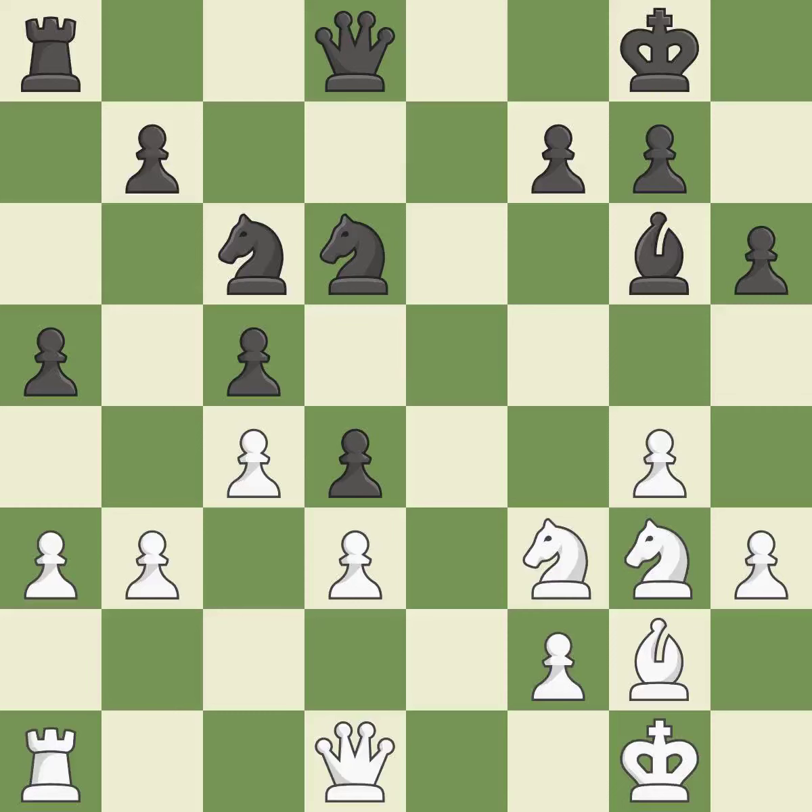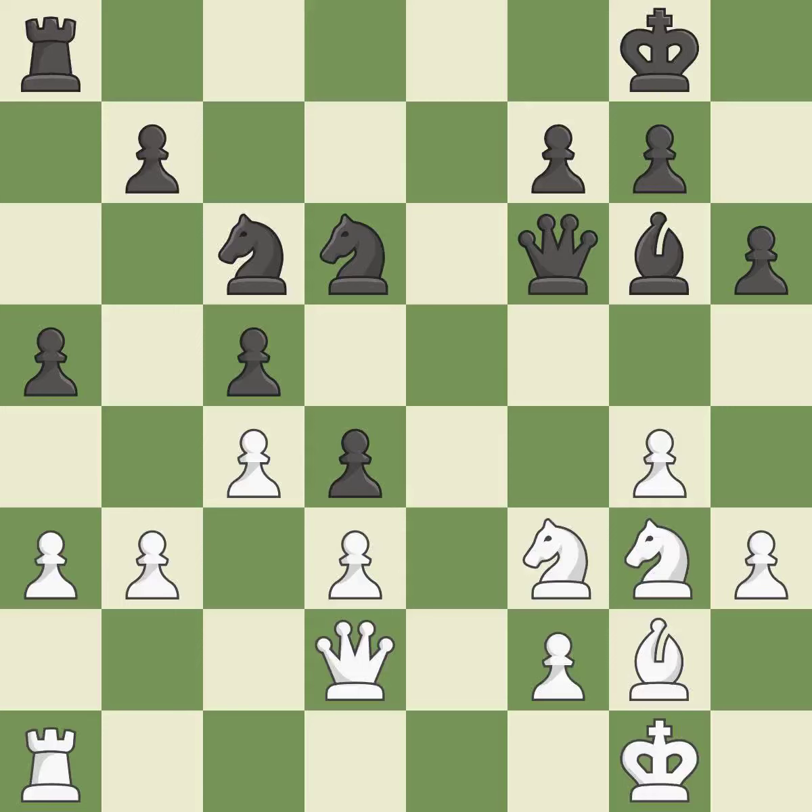Perfectly on point — it is ideal. By developing a queen from its beginning square, this activates the queen — that's good. Now that the rook is on an open file, it is easier to control squares all over the board — that's good. This puts the opposing rook in a position to lose control of the open file — that's good.